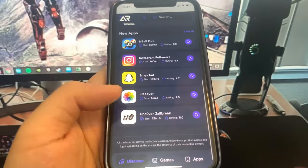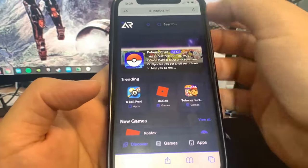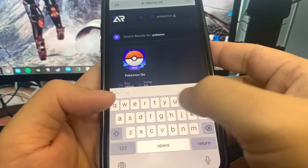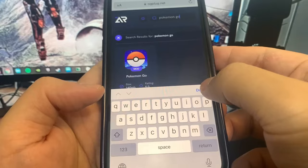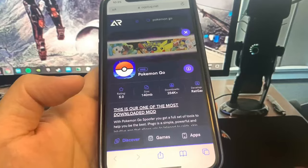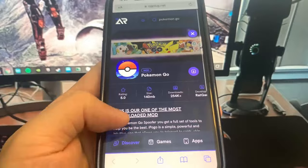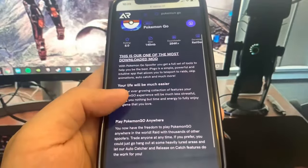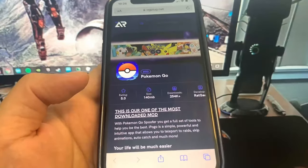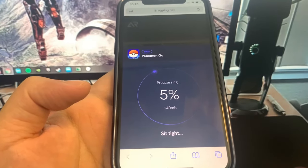As you can see, they've got Instagram++, 8-Ball Pool, Roblox, but today we're just going to do Pokemon Go spoofer. Let me type that in right here. It says Pokemon Go, so you just want to go ahead and press on it. Then wait for it to load, and then press that download button. I've already installed this, but I'm going to show you the process on how to download the Pokemon Go spoofer.